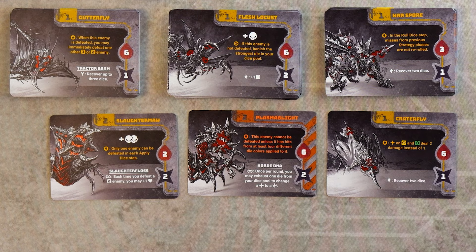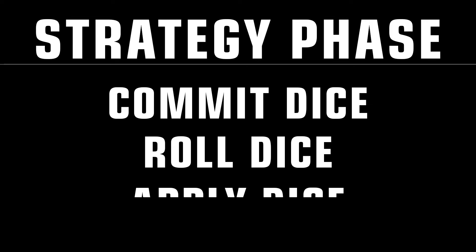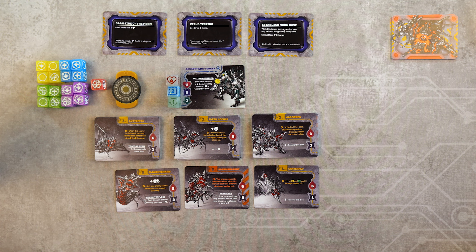The second part of each round is called engagement, and it consists of two phases: the strategy phase, where you'll be selecting, rolling, and applying dice; and the resolve phase, where you suffer damage, exhaust, recover, and gain items.